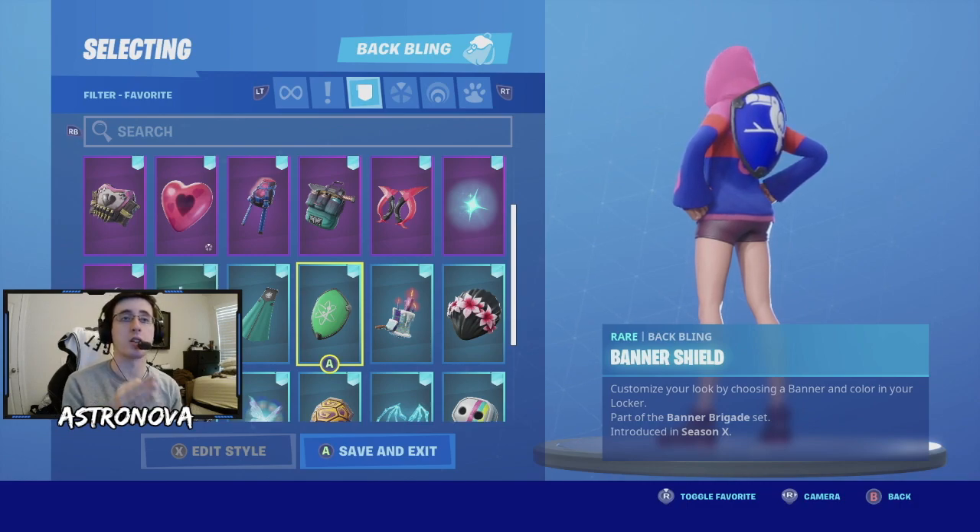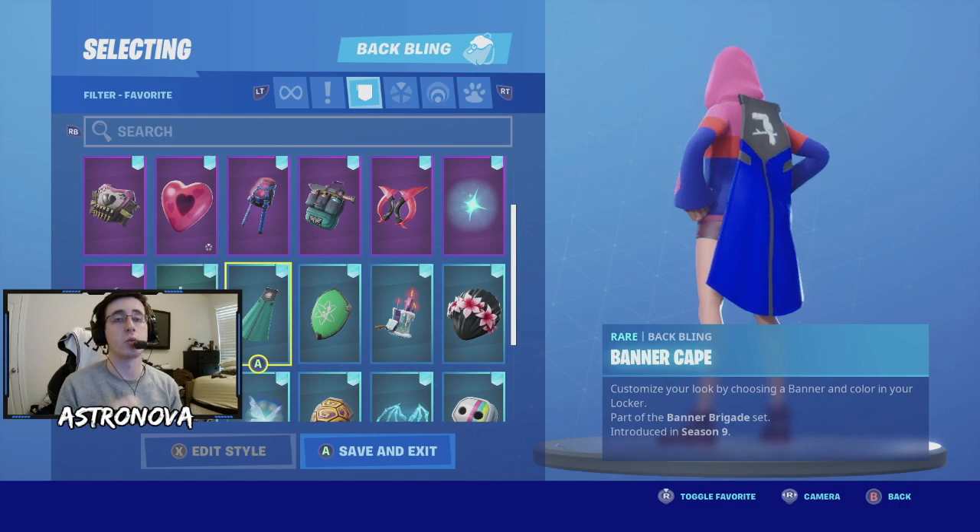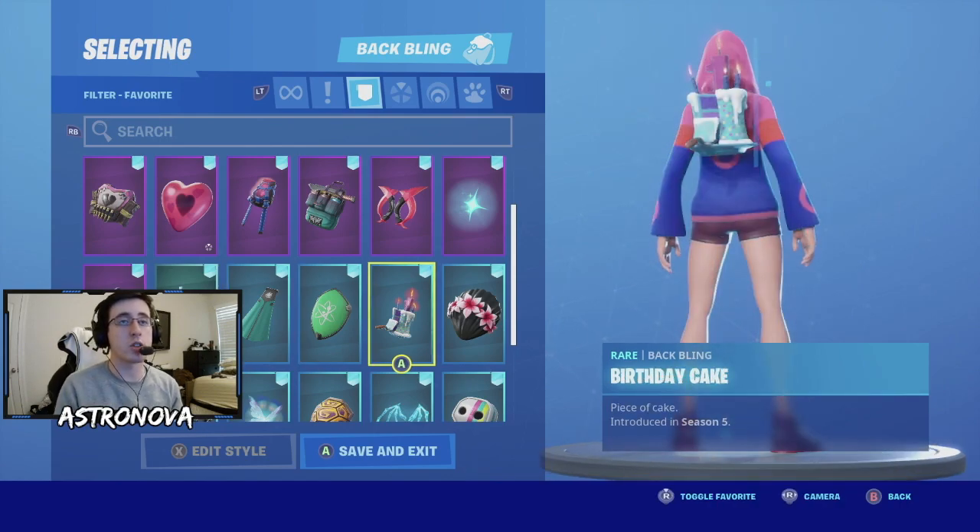With the colors you have a lot of options on the skin - the pink, the kind of reddish orange, and the dark blue. You can match any of the banner icons you want, and you have a lot of options with these two back wings.